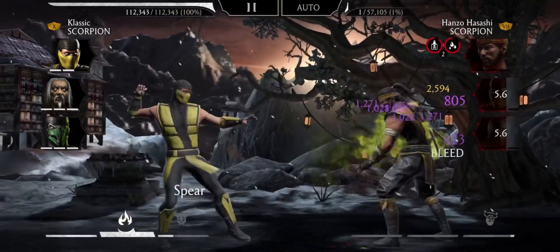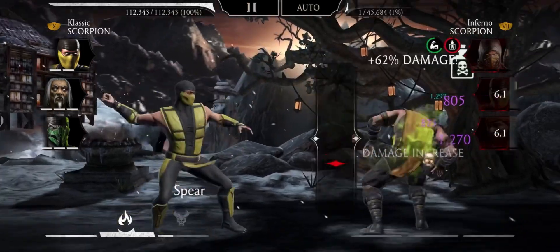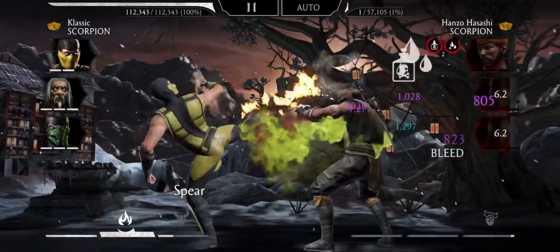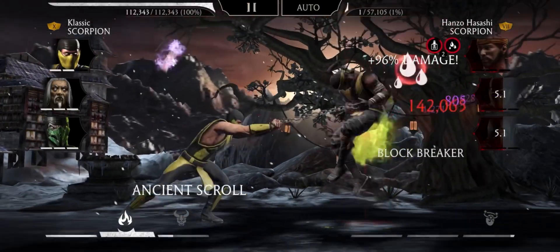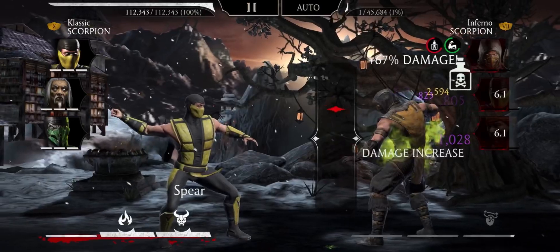Now I'm using even more gear because of this setup with Shang, so I'm doing extra damage on special 1s and I'm healing. You can see the laser beam dealing 50,000 extra damage, which also means healing every time I do a special 1.